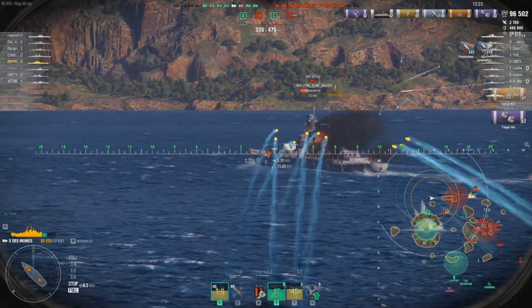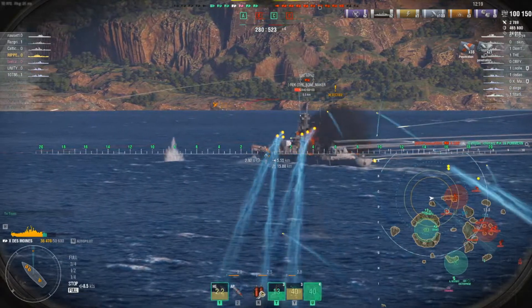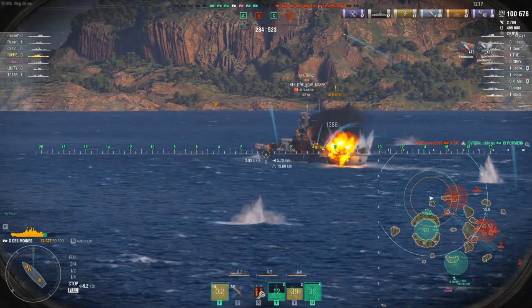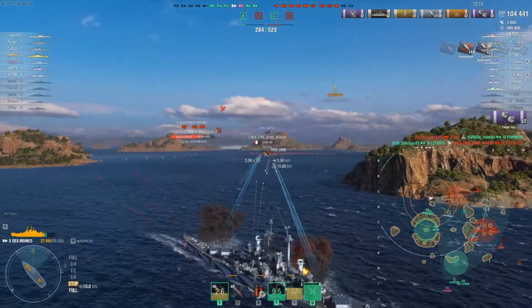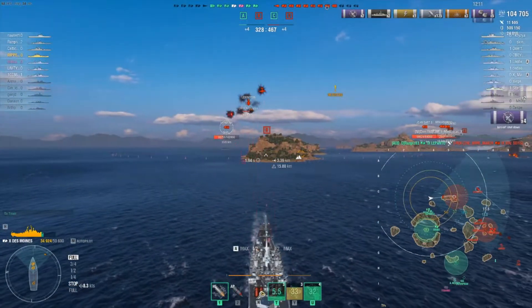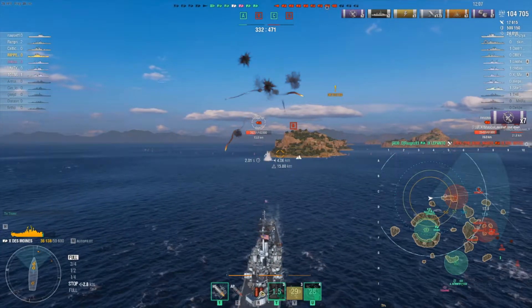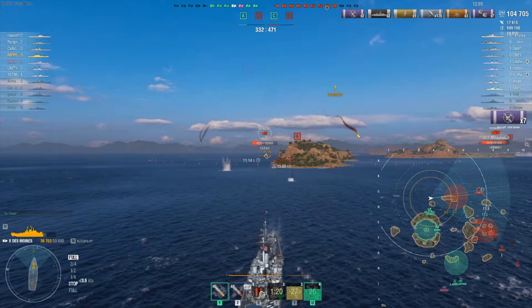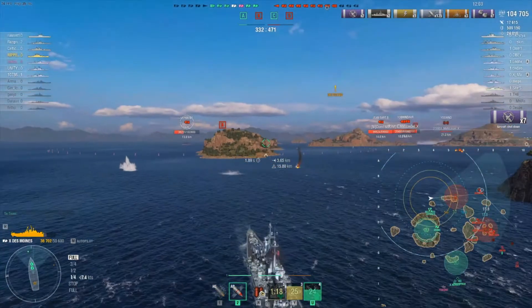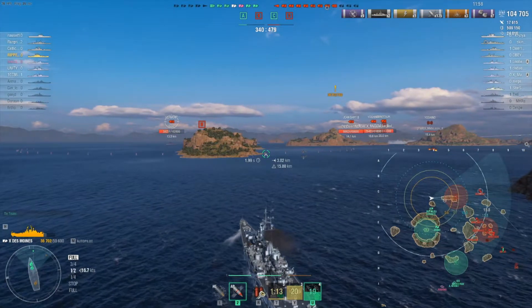Now he's looking at us — hopefully no lucky shot. I start aiming at the superstructure area where HE shells do the most damage. He fires one at us, took a little off — not too bad. Look at the AA on this ship though: the Lexington can't stand a chance. I turn on defensive AA fire and wipe out an entire squadron of planes. We're already at 104,000 damage.